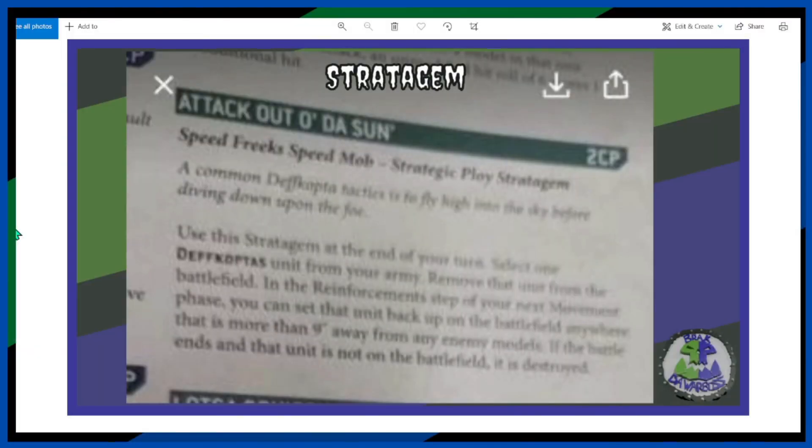Another stratagem: Attack Out of the Sun. This is a Speedfreaks Speed Mob Strategic Ploy stratagem. Use this stratagem at the end of your turn — select one Deffcopter unit from your army, remove that unit from the battlefield and place it in reinforcements. In the next movement phase you can select to put it back, as long as it's not more than nine inches from any enemy model. Nice — you can get in, get out. Move in, shoot, and if you think you're too close and want to avoid being attacked, take it off and come back next turn. I like it.